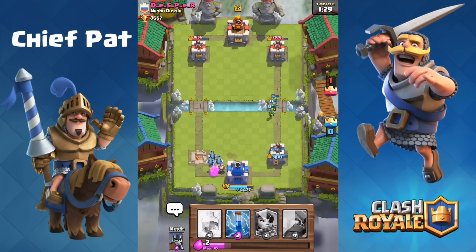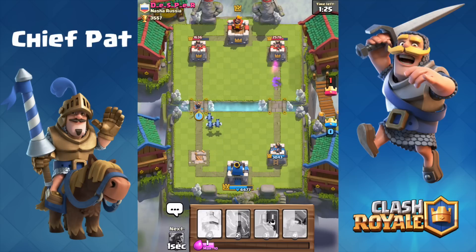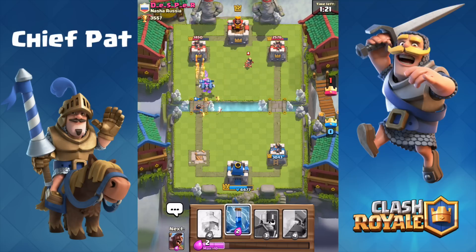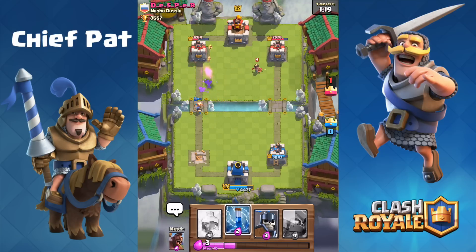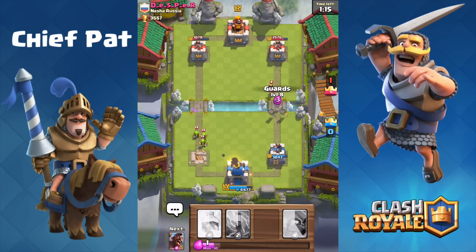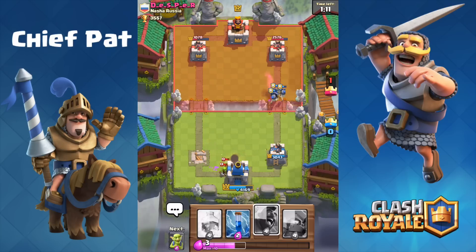Instead he's just been opting for his mini pekka and his hog rider, so I'm just going to keep using my cards. In fact we might have the same exact deck, except he might not have the freeze. He has the princess, he has the mini pekka, hog rider, guards, the zap, as well as the goblin — so maybe we're running a bit of a mirror matchup that I just haven't really noticed so far.